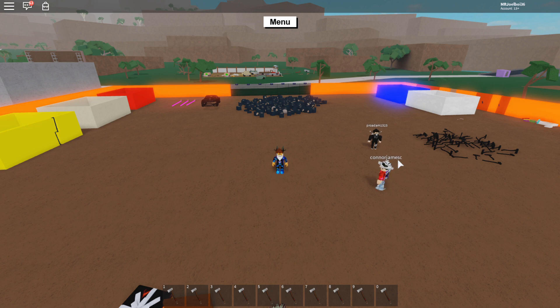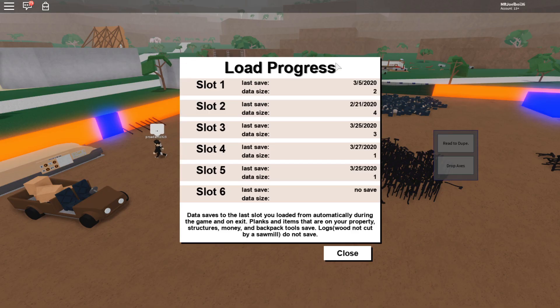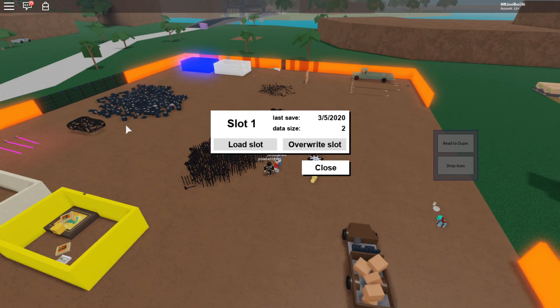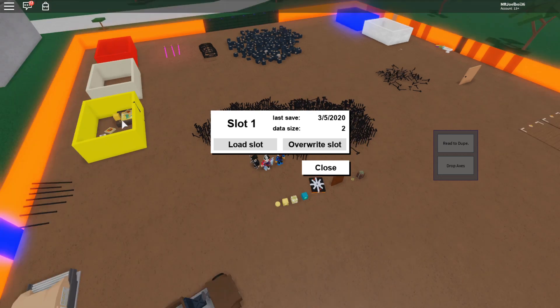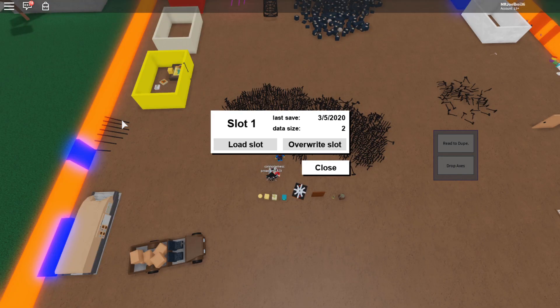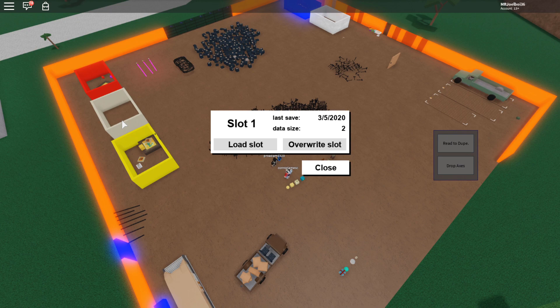I'm going to drop these 1000 axes using the axe dupe script made by Johiro — massive shout out to Johiro, all credits go to him for that script. If you look at my slot right now it says data size 2 and it's not showing green, meaning it's not loaded — it's a glitch. If I press it, it says 'load slot,' so the game doesn't even recognize me as loaded into my own slot. That is the whole glitch for the 1000 end times axes. If you go over 1000 axes it will glitch out your whole slot.